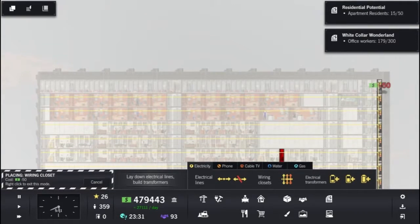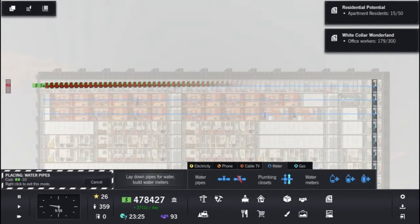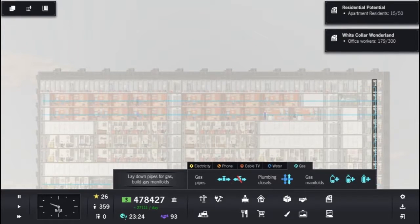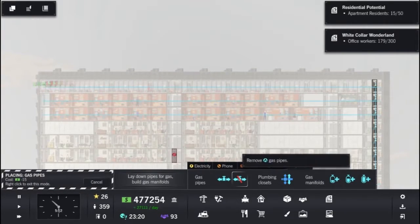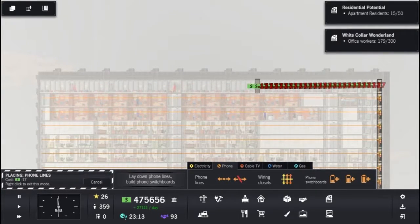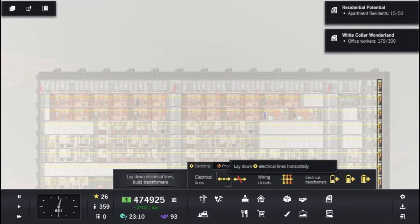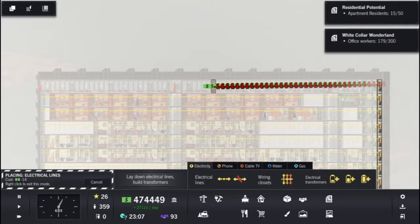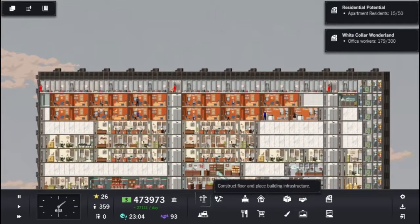Graphically the game isn't going to be pushing your graphics card to the limit, as the game just uses flat textures. This simplistic design means that despite being able to build a 100 floor tower, you don't have to worry about performance or loading screens. In terms of audio you have music and effects. Effects include sounds such as construction, cars and the basic sounds you hear in a city. The music is soothing instrumental songs that will leave you nice and relaxed, no matter how your skyscraper is doing.